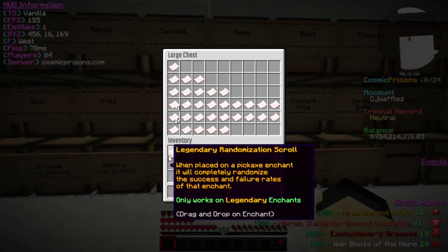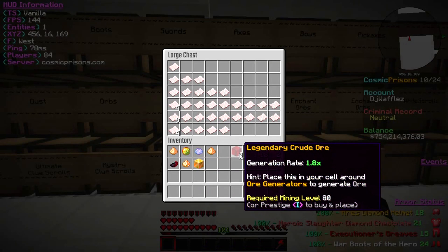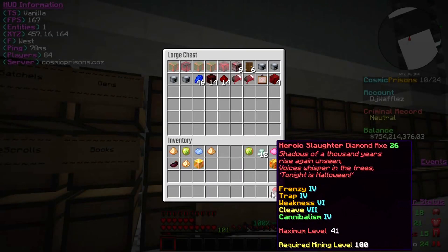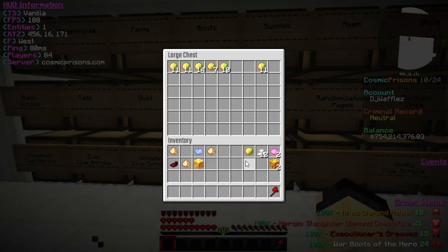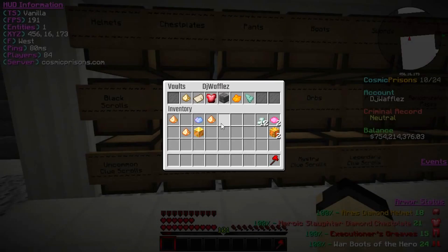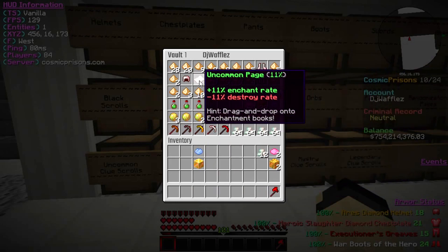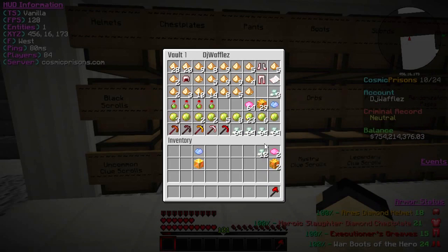Let's put everything in here. The dust I'm definitely gonna keep, energy we're gonna keep, the generator we're gonna put in there, the crude ore we're not gonna need so we'll toss it in. The orbs — toss them in there. The black scrolls — oh my god, they used all the black scrolls. This is why I don't keep anything out there. I keep these organized, by the way. In our energy we now have a total of 56 mil again. There are our tokens, rerolls.